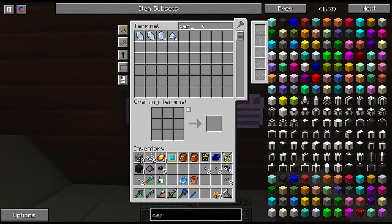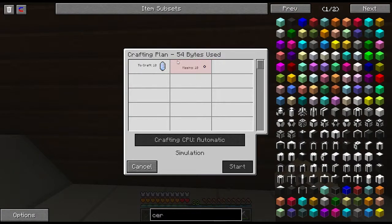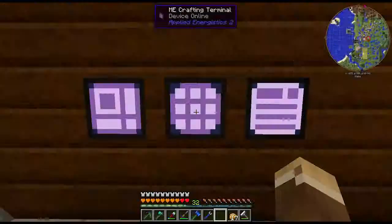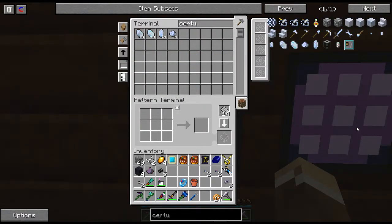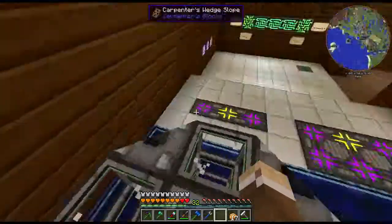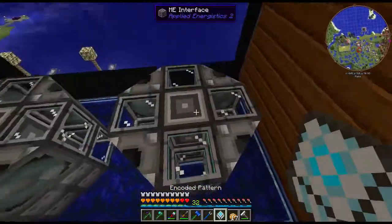Let's do something that takes a little bit of time. Let's do ten pure certis quartz. Wait — it says missing certis quartz seeds. I never taught it how to actually make certis quartz seeds! I need to add that pattern too. While I'm at it I'll add the fluix seed pattern as well. My bad — that's important.